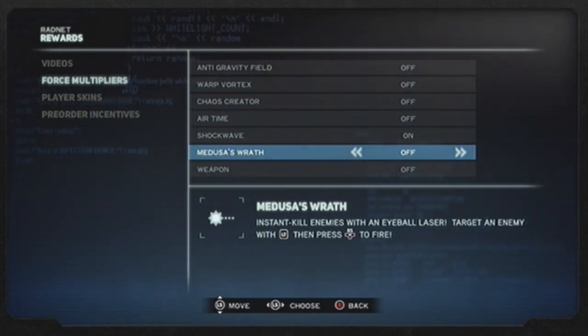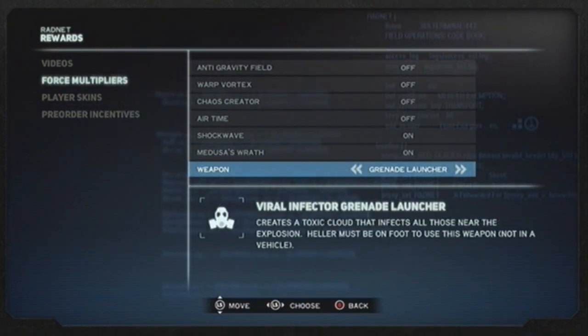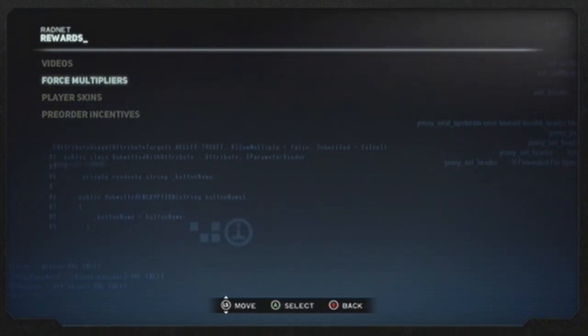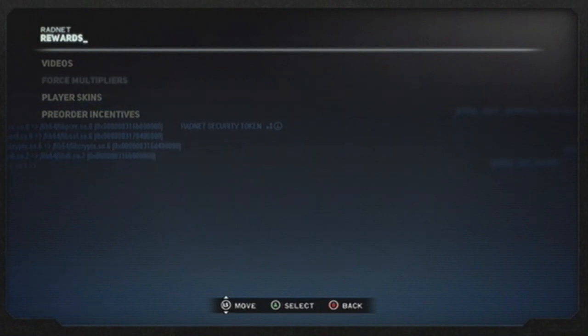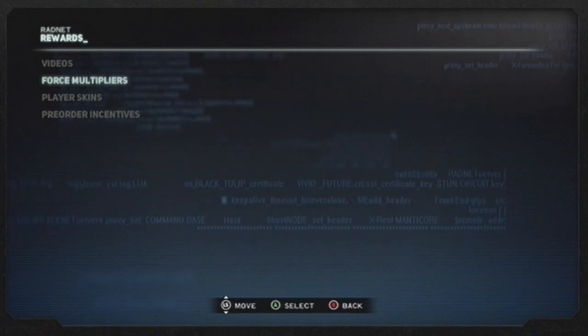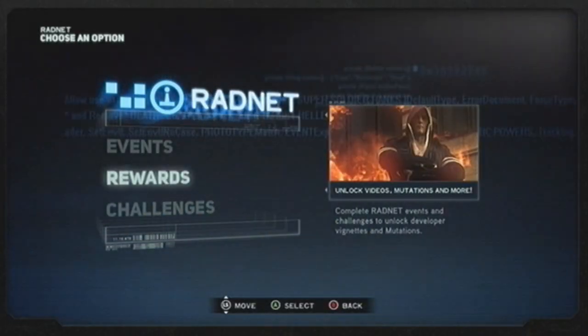Medusa's Wrath is one I haven't really tried out because I sometimes forget it's even activated. With this grenade launcher it pretty much makes you Alex Mercer himself, and you can infect other people around you — it won't blow them up, it'll just turn them into infected. I'll show you briefly.